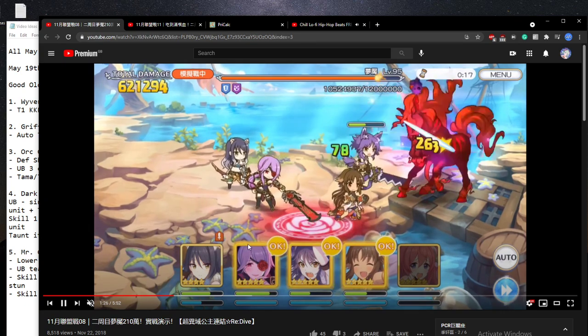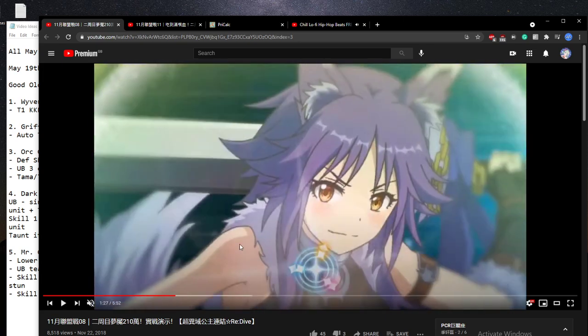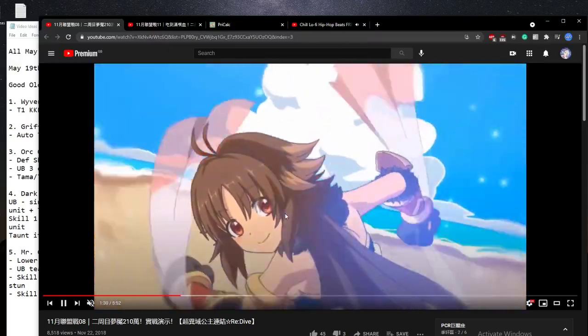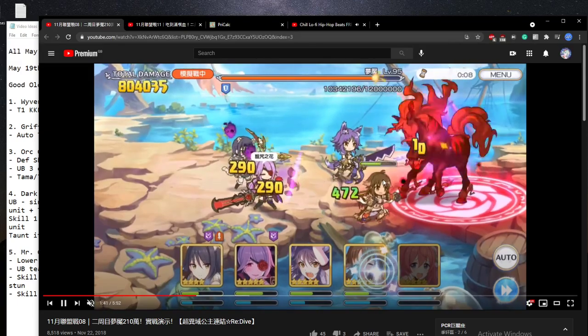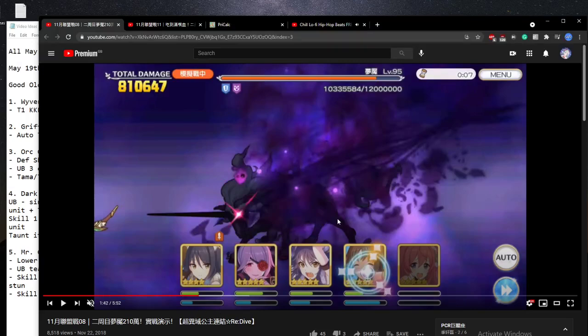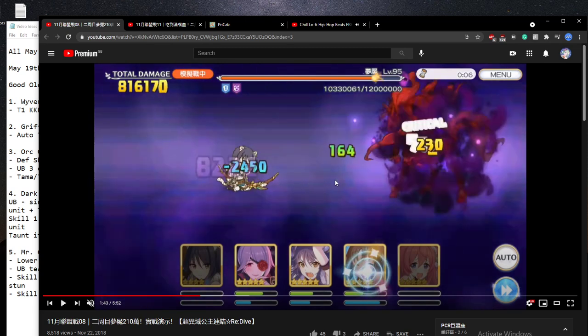I've slowed this down so we can see better. Skill one comes out — it's a magical attack on the highest physical attack unit, which in this case is Shiori. You can see the DoT is applied, with the icon showing on both Shiori and Mitsuki. Then the Union Burst — single target — aims at Shiori because she's the highest physical attack on this team. Watch the Shiori TP bar: it goes to zero. It's minus 2450 in Loop 2 for the TP bar, so it pretty much wipes your entire TP bar and does quite a lot of damage.